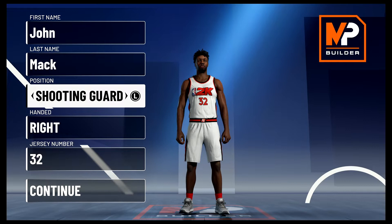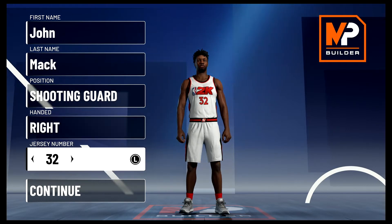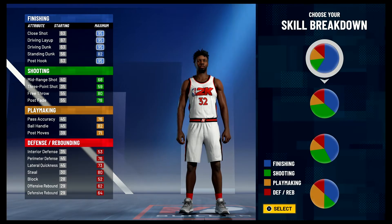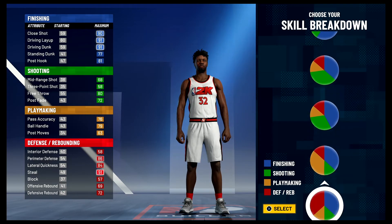So without further ado, let's get into the build. Position is going to be shooting guard — the jersey number doesn't matter, I just chose 32 because that's the number he wore for his entire career. For the pie chart, we're going to go with the green and red half-and-half pie chart.